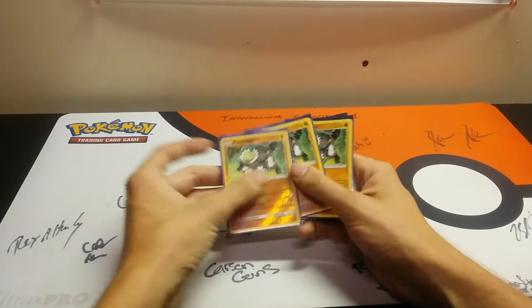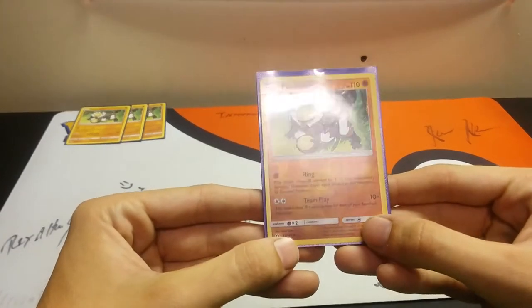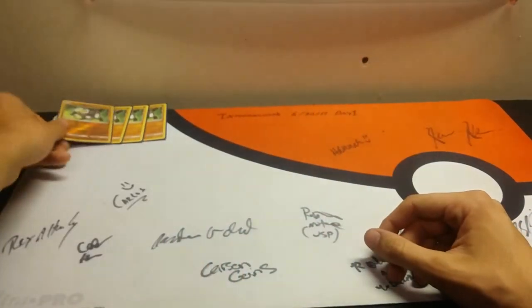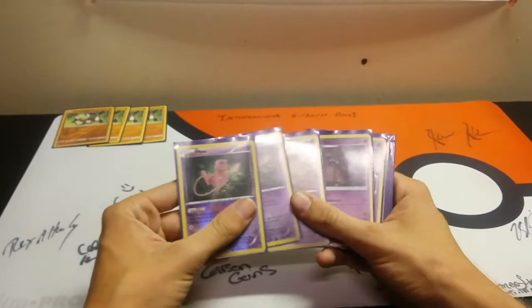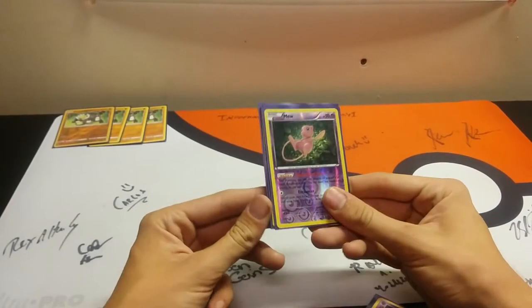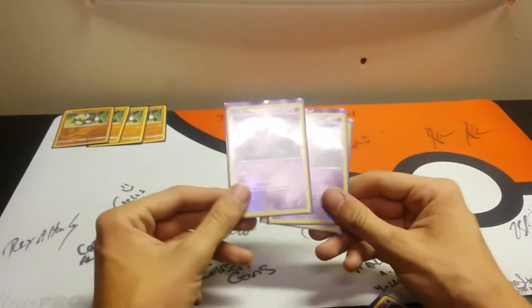So we're running four Passimian. Mantacker has the attack Team Play. For a double colorless energy, this attack does 10 plus 30 more damage for each Passimian on your bench, so we want to maximize that attack. Say if we're going against Drampa, we're going to be hitting weakness, which is beautiful. We can also use Mew with the ability Memories of Dawn to copy that attack, so instead of hitting 100 with Team Play, we'll hit 130.